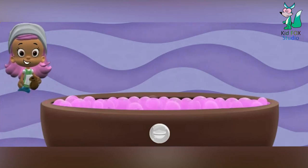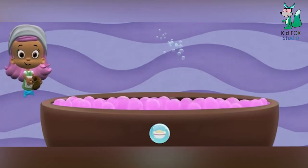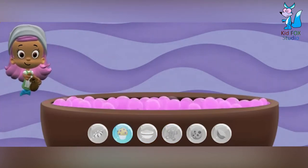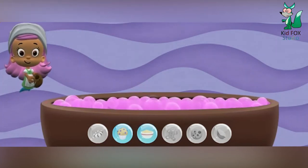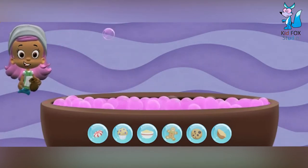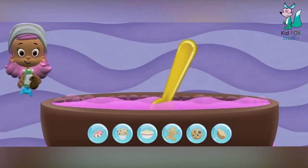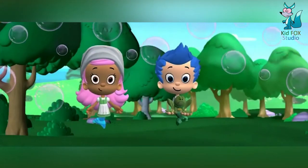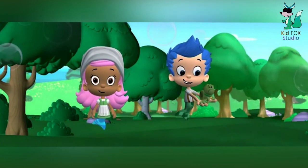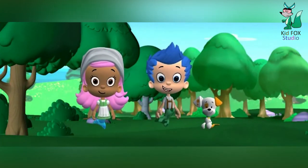We already put the pink bubbles in the pot. Now let's get the ingredients out of our potion pouch. Pop the bubbles to make the ingredients fall into the pot. Click on a bubble to pop it! Fin-tastic! All of the ingredients are in the pot! Move your mouse back and forth to mix everything together! We did it! We made the magic potion to help Bubble Puppy! Don't worry, boy! We'll turn you back into Bubble Puppy now! Woohoo! It worked! We turned Bubble Puppy back into a puppy!